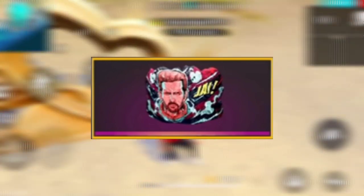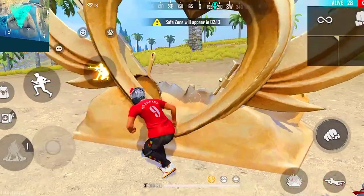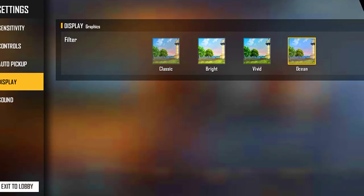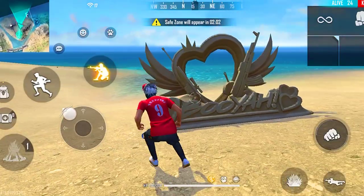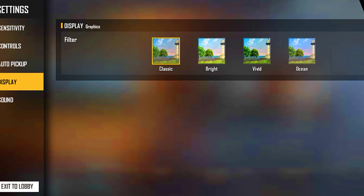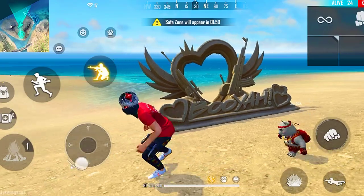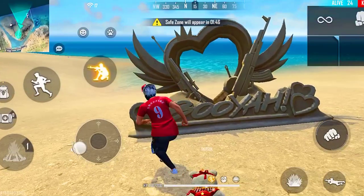So guys, the glow wall in the top 3rd place — you can see it in ultra graphics and it has an ocean theme. But unfortunately, this glow wall is not going to be in our game after July 31st — it will be gone after that date.